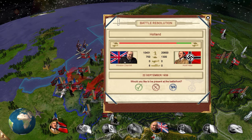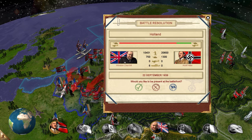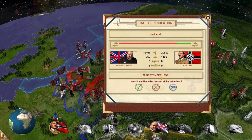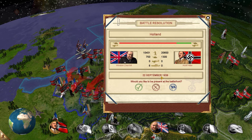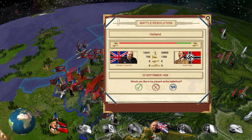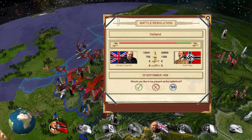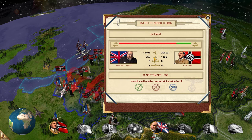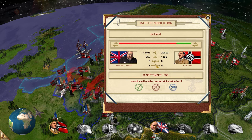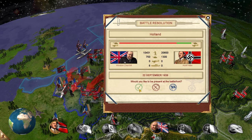Holland is invaded by the United Kingdom — the British Empire. I'll call them the British Empire from here on. 22nd September 1939. That was surprising. Winston Churchill has 10,401 soldiers. We have 20,600 soldiers — we have more. We have 1,300 tanks; they have 750 tanks. They are leading because they also have naval power, so they can bombard us from the sea. We will fight the battle.